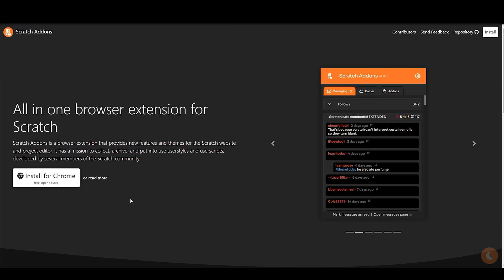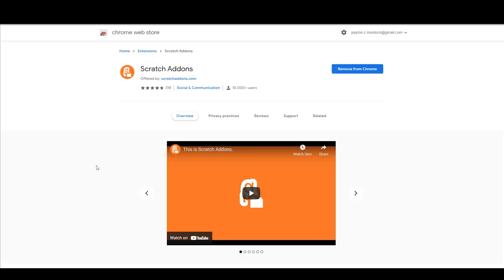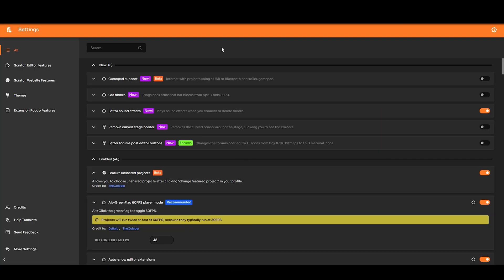First, you'll need to head to scratchaddons.com and then click 'Install for Chrome' and then click 'Get for Chrome.' I already have it up here so I don't need to get it right now. Then click the extension icon, find Scratch Addons — I recommend you pin it so you can find it easily — and then click it and go to settings to go into full screen.